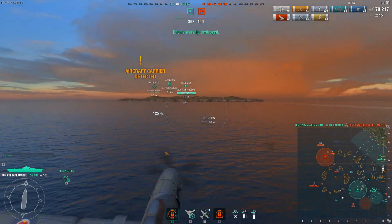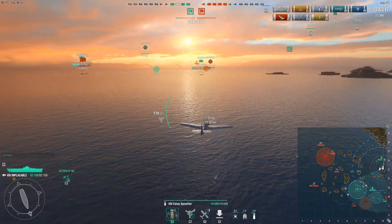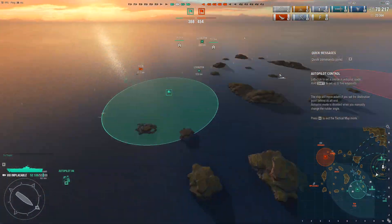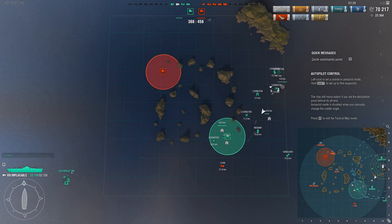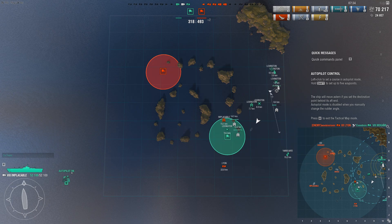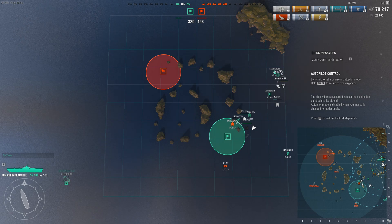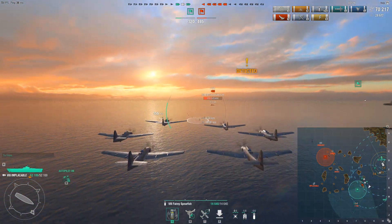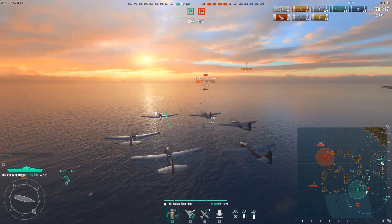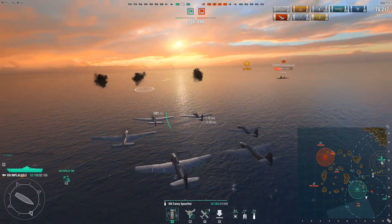Now if I were in the situation of the Charles Martel, the best case of surviving that kind of attack — assuming you're going up against me — would be to stop right away, let the torpedoes pass the ship, and accelerate because the Charles Martel is more than capable of accelerating. After you stop, you deal with the torpedoes behind. The second wave coming for the broadside — the torpedoes are slow, so with engine boost, you might get away with it if the player miscalculates the drop distance.